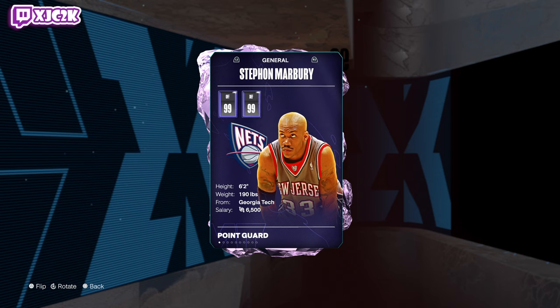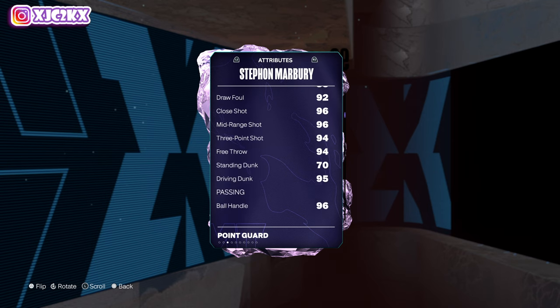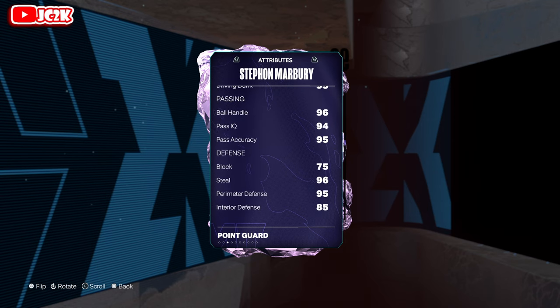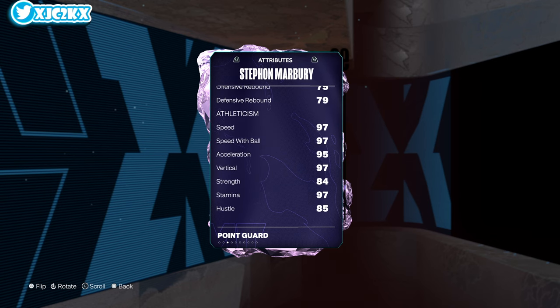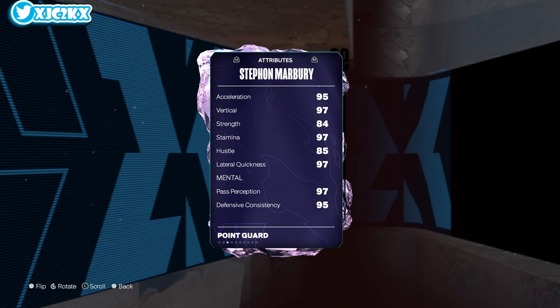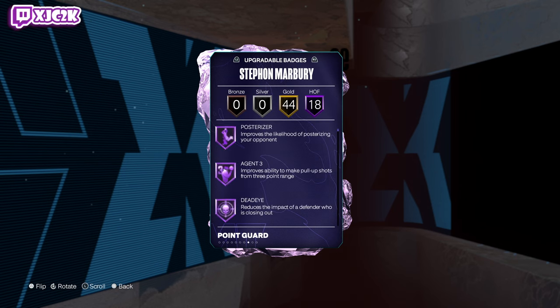Starbury is 6'2 at point guard, so he's small, but he's got 99 offense, 99 defense, incredible all-around stats and badges. 94 driving layup, 96 midrange, 94 three ball, 94 free throw, 95 driving dunk, 96 ball handle, 95 pass accuracy, 96 steal, 95 perimeter, 85 interior, 97 speed, 95 acceleration, 97 vertical, 84 strength, 97 lateral quickness. He's an amazing card — 18 HOF badges, 44 gold badges as a base card. Insanely complete.